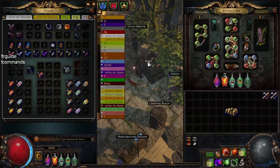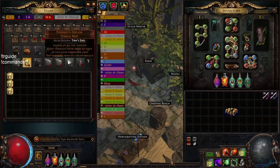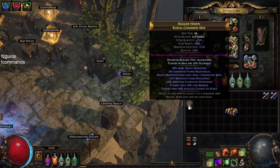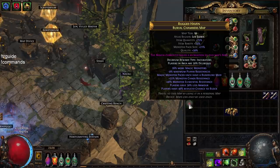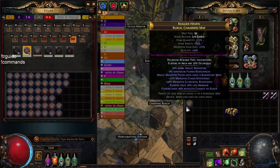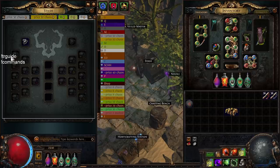I didn't drop anything special — the biggest drops were around 1 exalt. It's just very consistent income. You put the four scarabs in your map, chisel it — I have 50 of them and I'm not even trying to sustain them. I put a delirium orb on the map and aim for at least 75% quantity. If it's lower I'll chaos it a couple times. I don't care about other map mods since this build can run anything. Delirium orbs are very expensive right now — around 10c each.